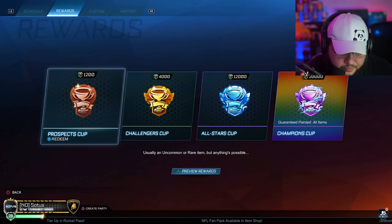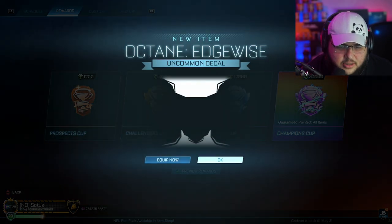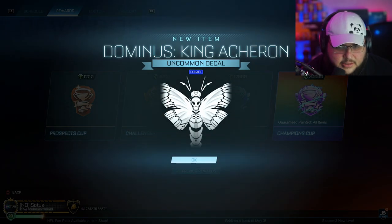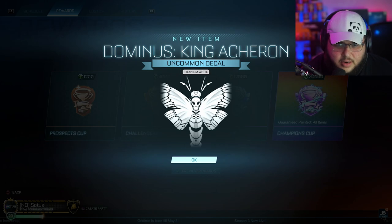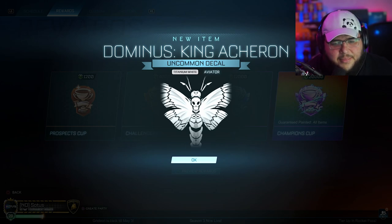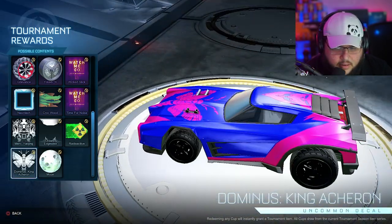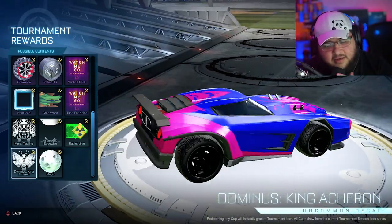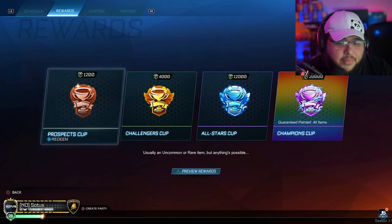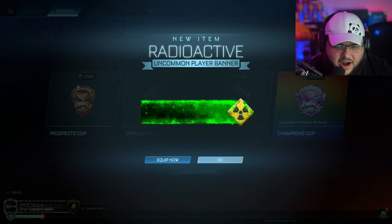Dominus King. We got another Edgewise — purple, nice. Cobalt, more Crockwood. Dominus Titanium White — wait, which one's that? Oh my god. Like I said, I love the Dominus but I just cannot play it. But I got a white one as well, guys — this is a vibe.